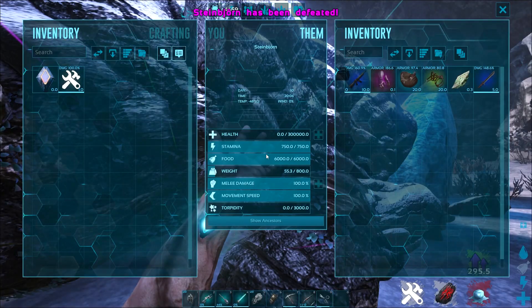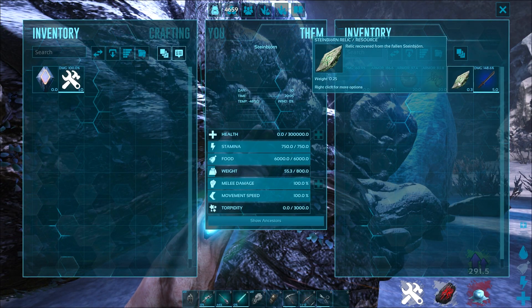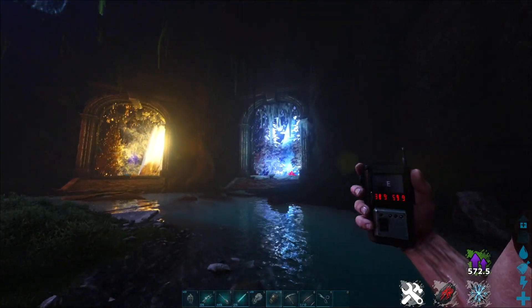Once you defeat Steinborn, you will see that in his inventory you will get the Steinborn Relic, which you need to start another fight later on. I think it was either the Dragon, Broodmother, or Megapithecus — most probably the Megapithecus.